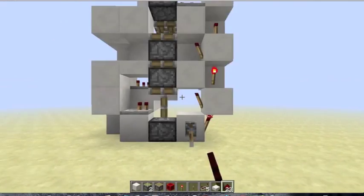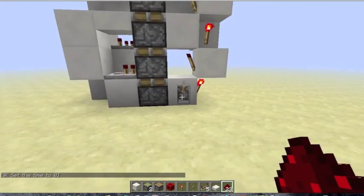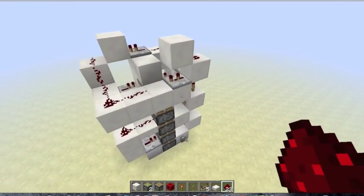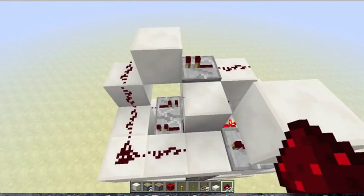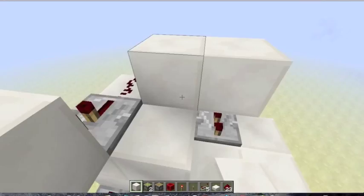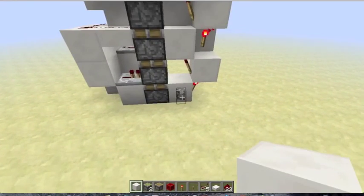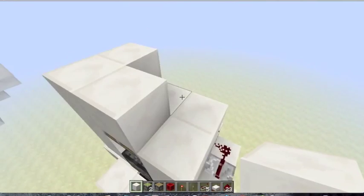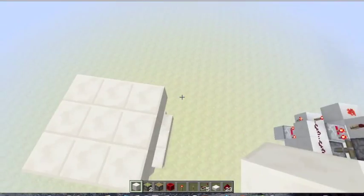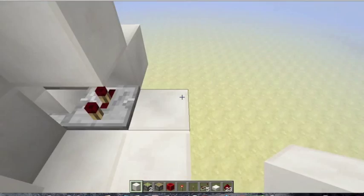Now that should work. Perfect, just like that. And now you have yourself a super compact quadruple piston extender, which you can sort of use as an elevator — you have a platform right here, and sort of have blocks around here, and then your floor right here. So if you are standing on this and you hit the lever, it will drop you down into a hidden base, or something like that.